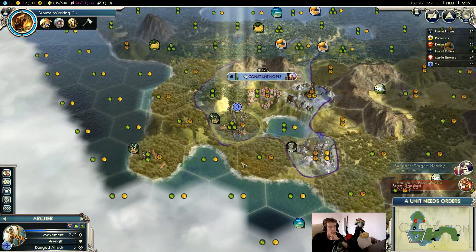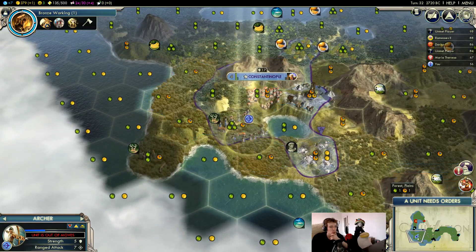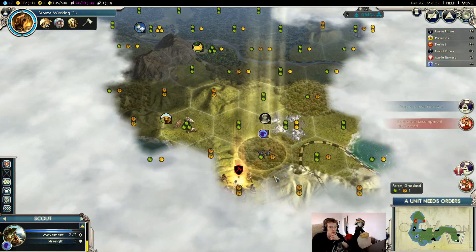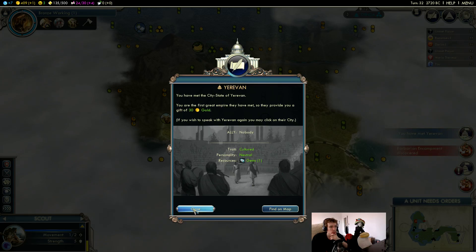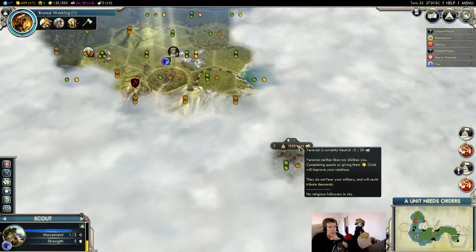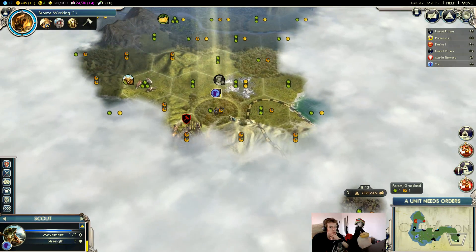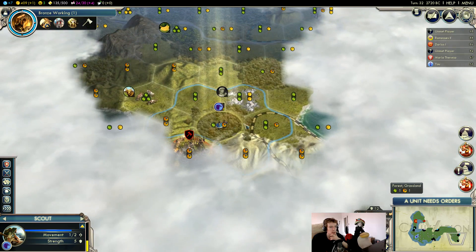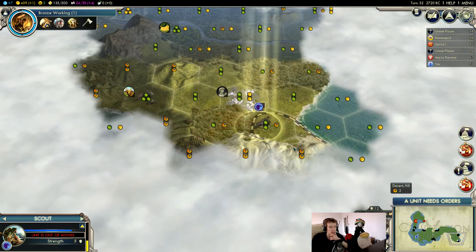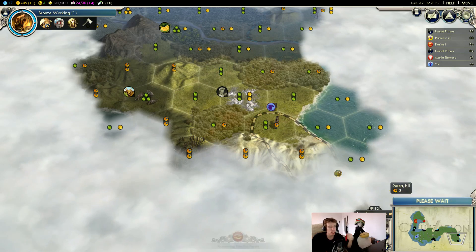Hey, an Egyptian scout! We found Eurovan, which apparently we're the first to find. It doesn't look like anyone's been down here. The only problem is we don't want this barbarian camp to kill us, so let's take a step that way.